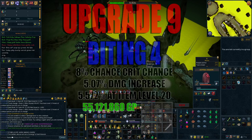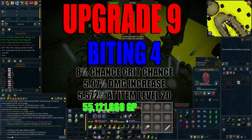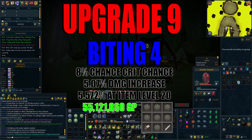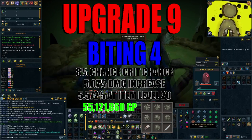Now that we've got our Essence of Finality, we can move on to upgrade number 9: Biting 4. Biting 4 makes it so that every hit has an 8% chance of critting, resulting in a 5.07% damage increase overall, which can be further increased to 5.57% when you reach item level 20. The non-risky way of getting this is by using 7 noxious components, as seen on screen, and this will set you back 55.1 million GP.